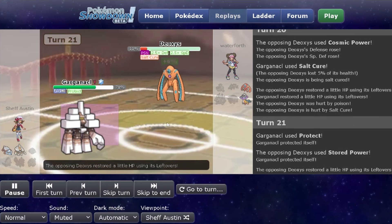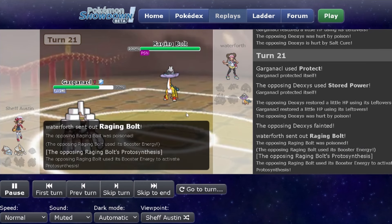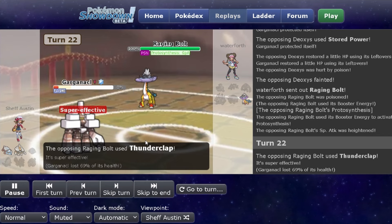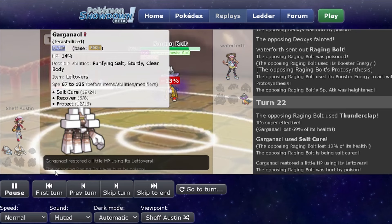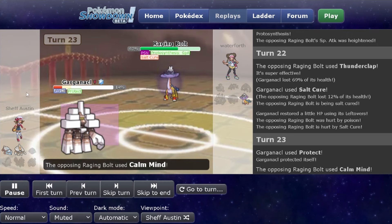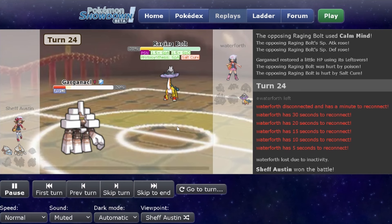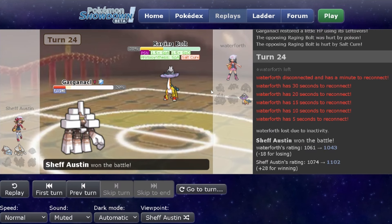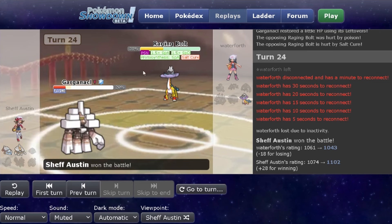Raging Bolt is going to be poisoned — it's not going to OHKO my Flying Garganacle, even with Thunderclap. Now it's Salt Cured and Poisoned, it's just not going to win this. And even if it does kill my Garganacle, I have Avalugg with Mirror Coat — I just click Mirror Coat up to 8 times. It's eventually going to have to attack me, and unless it's a physical set, it won't have any shot at winning. With Calm Mind and Avalugg's super high Defense, it's not going to kill Avalugg faster than it dies to Salt Cure and Poison. So I ended up winning this one as well.